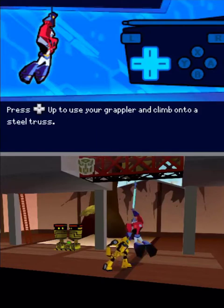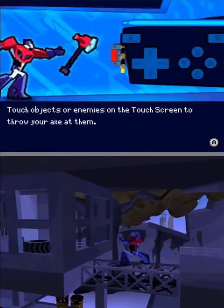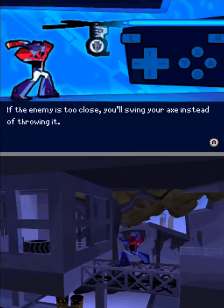Climb onto a steel truss. Touch objects or enemies on the touch screen to throw your axe at them. If the enemy is too close, you'll swing your axe instead of throwing it.